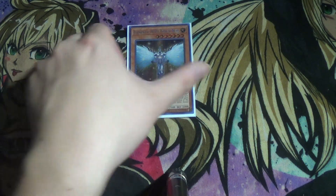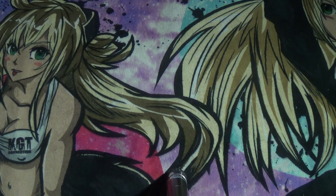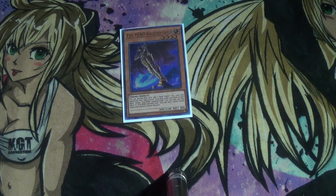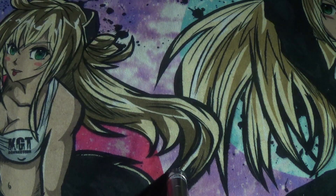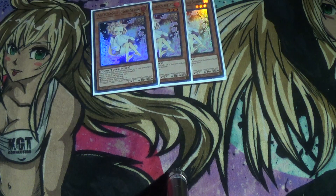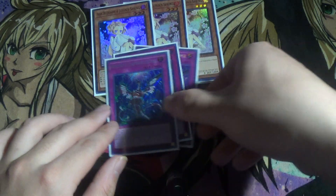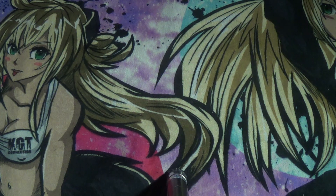The last E-HERO is Honest Neos — it's good for OTKs, and it helps you get past almost any monster. The last hero is Adjusted Goddess. You're not playing Necron or Malicious Ash, because those are the worst bricks you can possibly draw or open into. I play six hand traps in the form of three Ash Blossom — because it's universally the best hand trap — and three Impermanence.